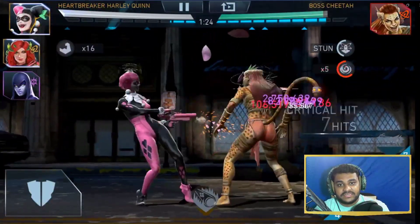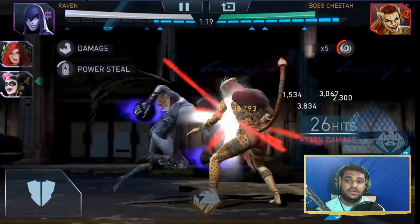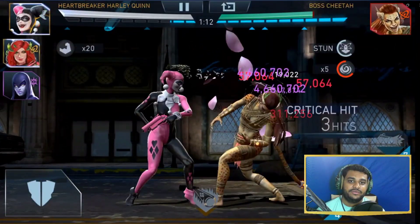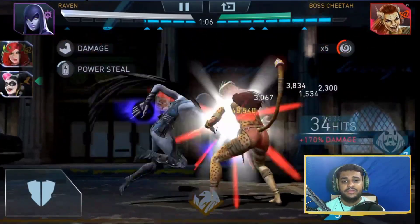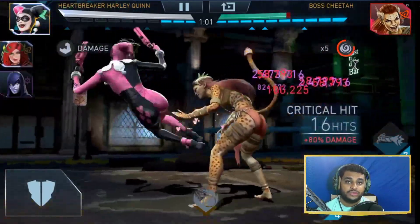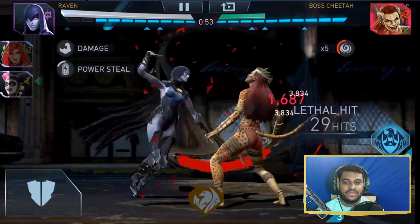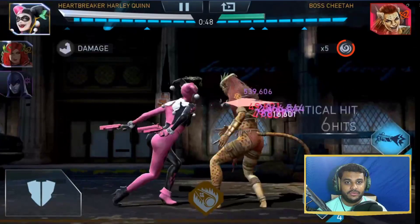This team would be counted as a premium team because of Raven. To get the LOA characters and Raven, open a lot of chests — there is an LOA chest and a Raven legendary chest. For the LOA team gears, there is a Joker LOA team gear chest which gives gears for HBHQ and Epi, and Last Laugh of the Joker — quite easy to get. That's what makes this the top team on my list.